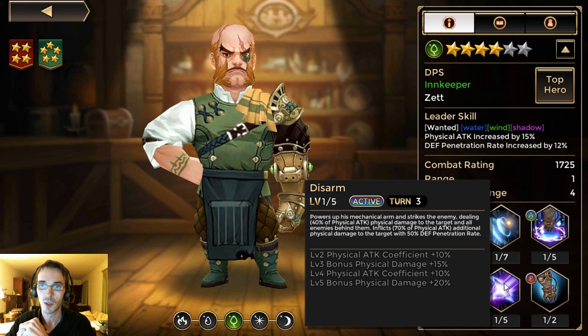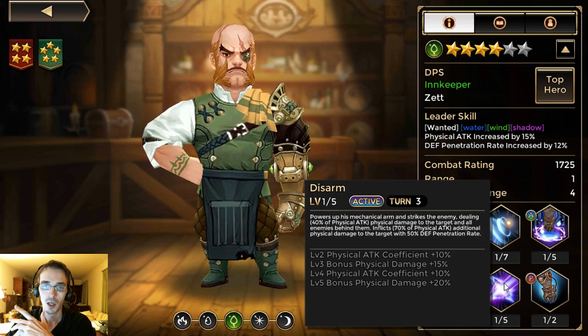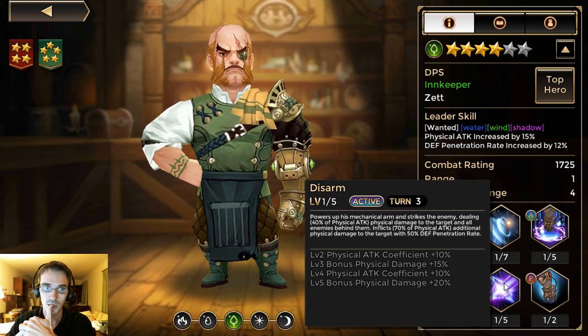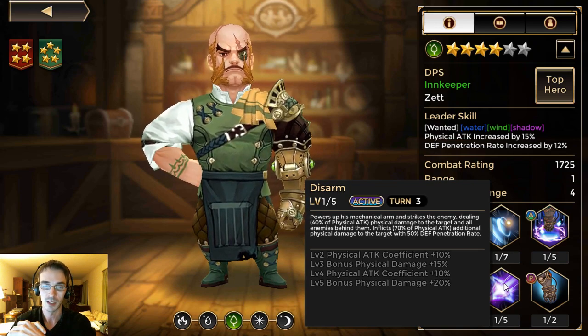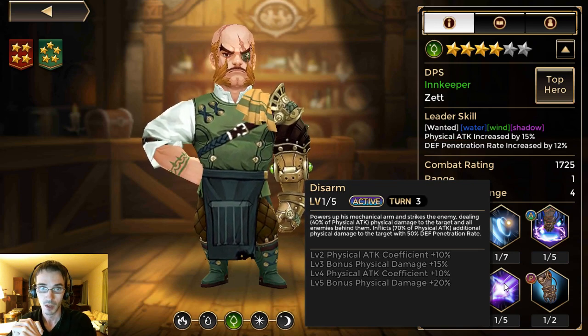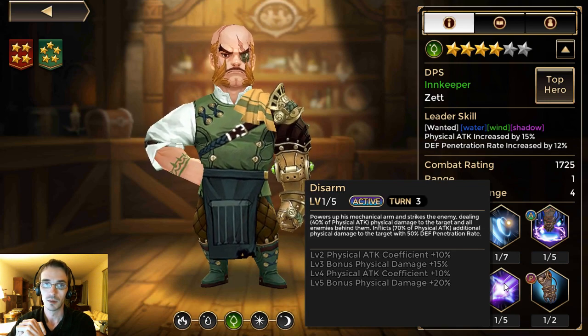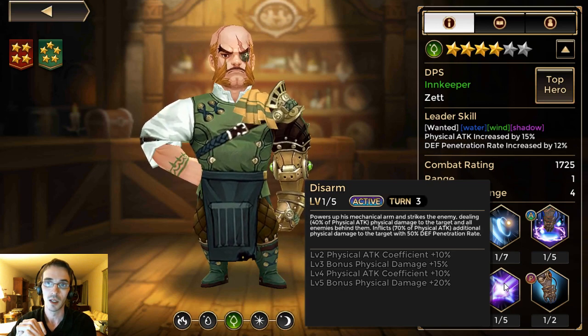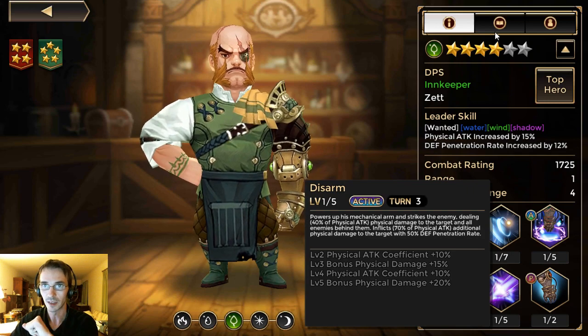That's going to potentially make Wind Zett pretty powerful. The Wind version seems to be the most DPS-focused out of the two. I wouldn't say either one is bad — neither Zett is bad, just like neither friend is bad — but they are definitely two totally different roles. The Wind Zett will go in and dish out the damage. Let's take a look at the stats.